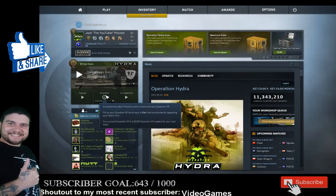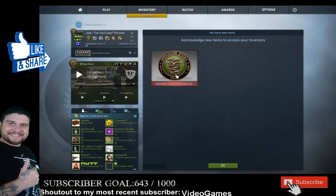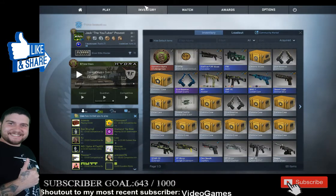Alright dude, so now I've got some new games that I get to play and hopefully get some new stuff. Oh, what's this? I got something new in my inventory. Oh sweet, I got a coin. I've never had a coin before, so now I got one.